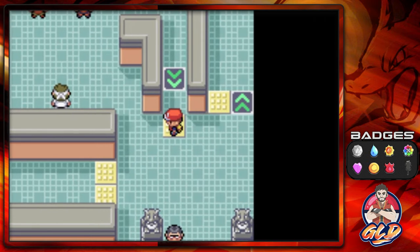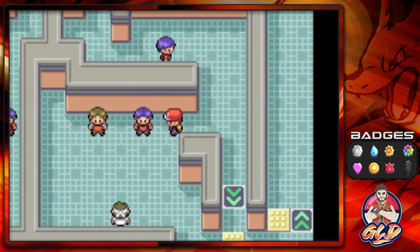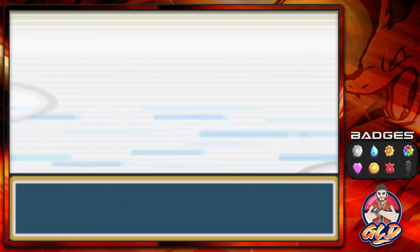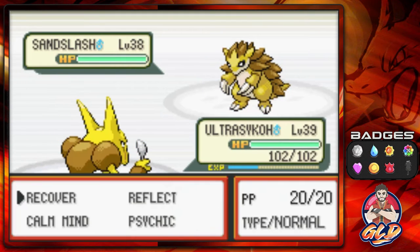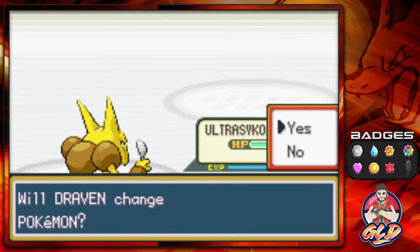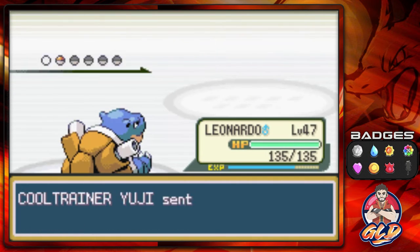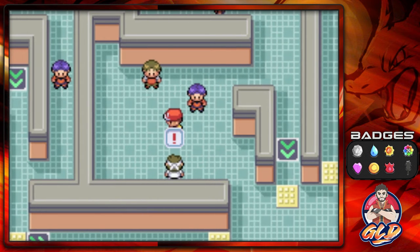Funny thing: this is the only gym that actually gives you a healing item. There used to be a revive right here in the old versions. Taking on Yuji — psychic attack. He comes out with a Graveler, so switching to Leonardo for surf attacks. Then a Marowak that won't survive either. We win!